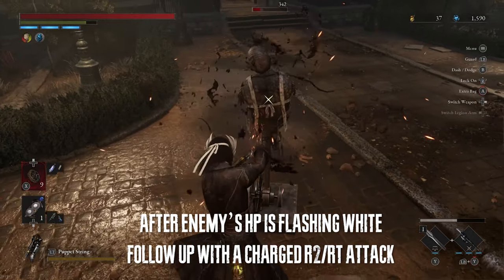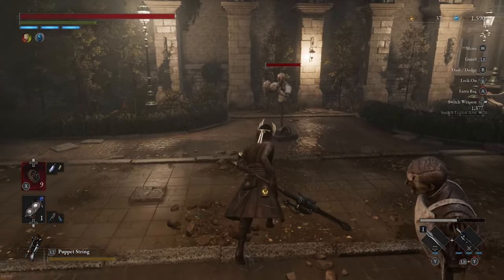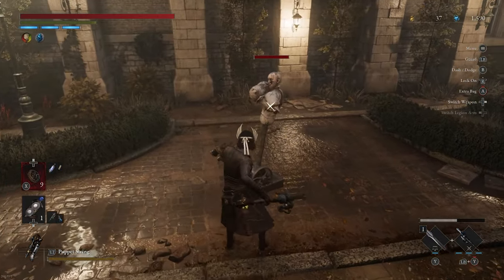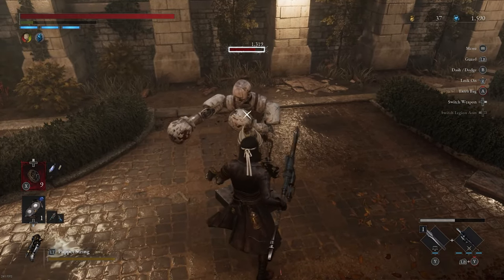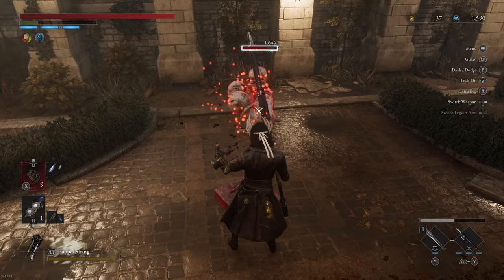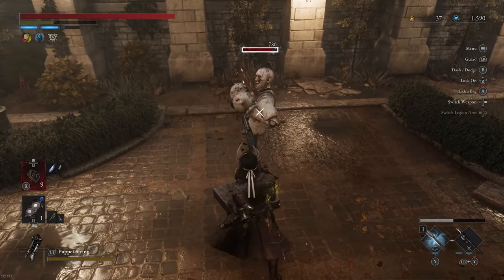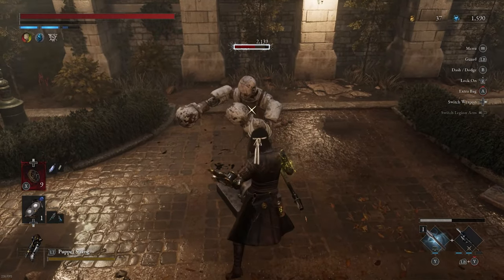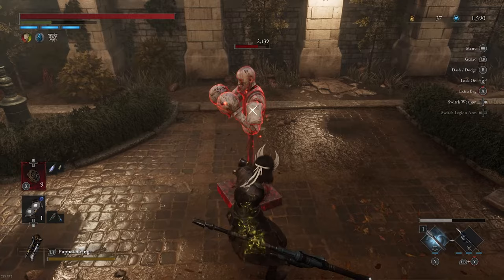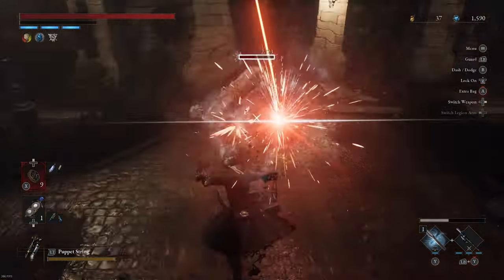You need a large stamina bar for this weapon to work the best. If you're planning on using this weapon, you have to have a lot of vigor, aka stamina, which is your green bar right there. I managed to land five hits with my current stamina bar, and every hit builds additional critical damage.